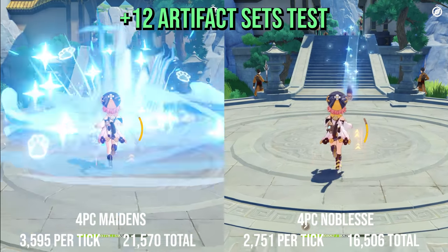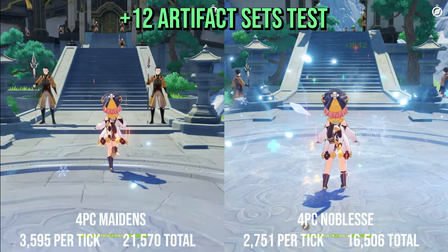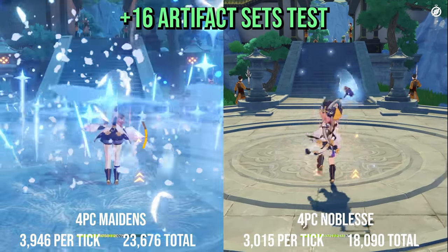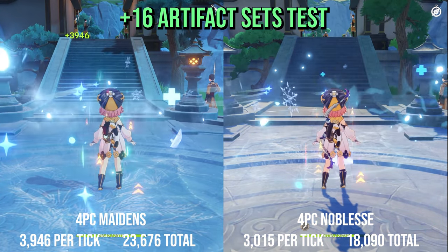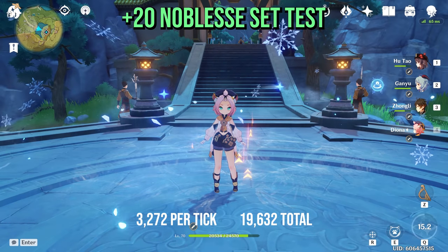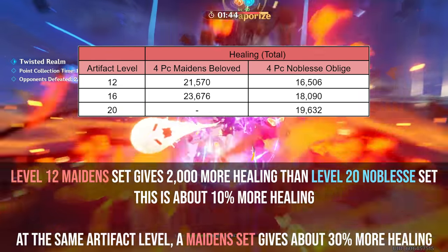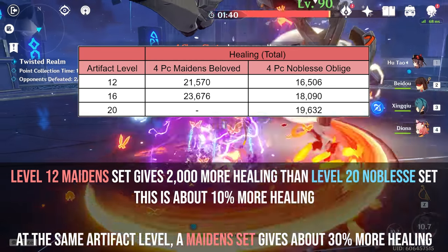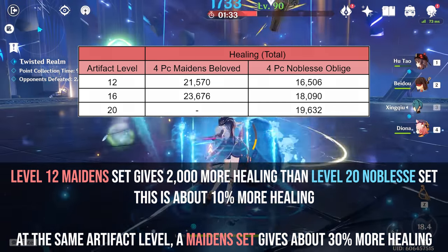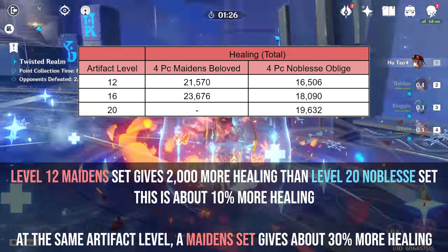With all artifacts at level 12, the Maiden's set gives 3,600 healing per tick or 21,000 total, versus 2,700 per tick and 16,000 total for the Noblesse set. Going up to level 16, the total Maiden's healing increases by 2,000 to 23,000 total, while the Noblesse healing increases by 1,500 to 18,000 total. Taking the Noblesse set to level 20 gave healing of 3,000 per tick, or about 19,500 total. So the Maiden's set at level 12 provides about 2,000 more total healing than a Noblesse set at level 20, however 19,000 total healing is enough to heal most characters in the game to full health. I'm also not considering Diona's C6 talent here, which will increase her healing further by providing an extra 30% healing when the character is below 50% HP.